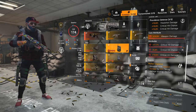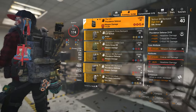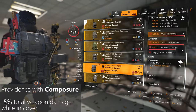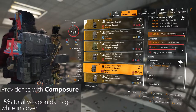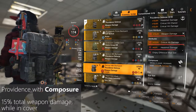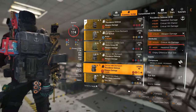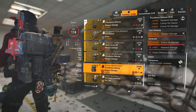If you take damage and lose the Vigilance buff, or you prefer more stable damage in case drones or enemies shoot you, I'd advise using Composure instead, which gives 15% weapon damage while staying in cover. It's only a 10% difference compared to Vigilance, but it doesn't matter if you're getting hit — you'll still have that 15%.